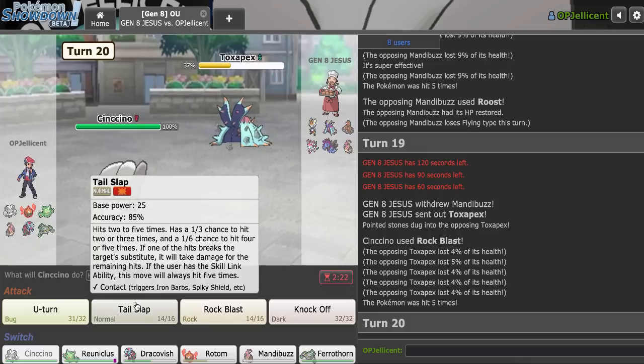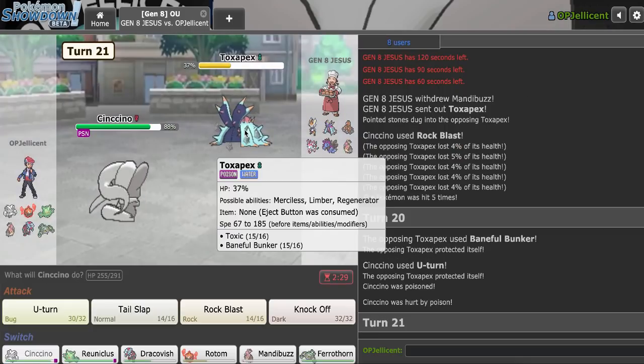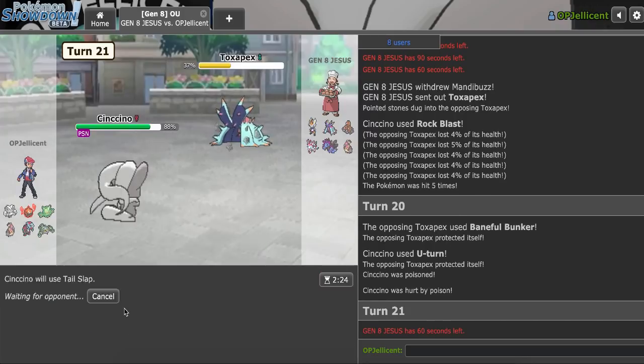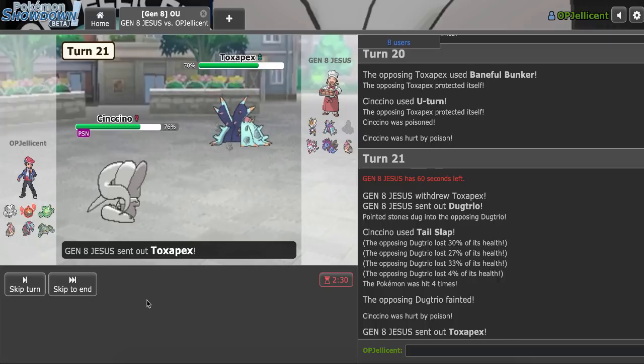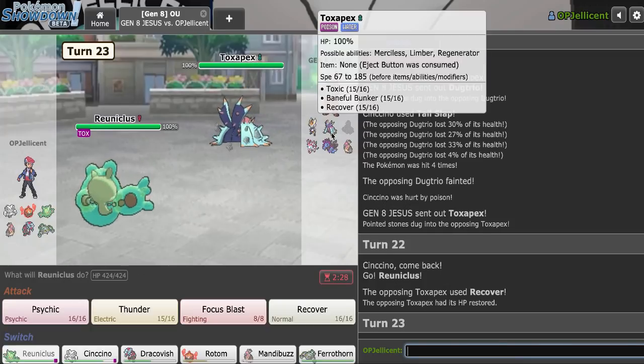Do I go for the Tail Slap Flinch, or do I U-turn? Oh, it has Baneful Bunker and Toxic — okay, that just ruined everything. I think at this point I might go for the Tail Slap Flinch then. Oh, they went Dugtrio — okay, so I get rid of Dugtrio, which is helpful, but they're gonna get Pex in now. I'm obviously gonna get into Reuniclus on that, and I can Thunder here. They should go Sylveon, not Banded Buzz.